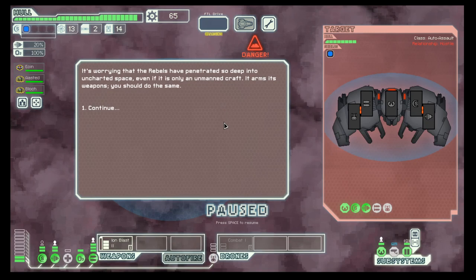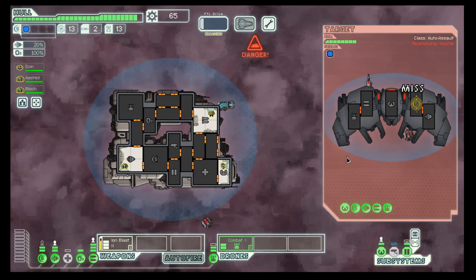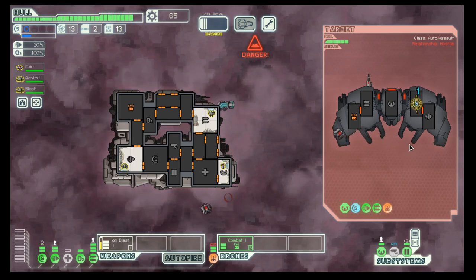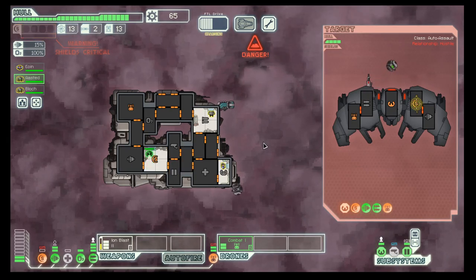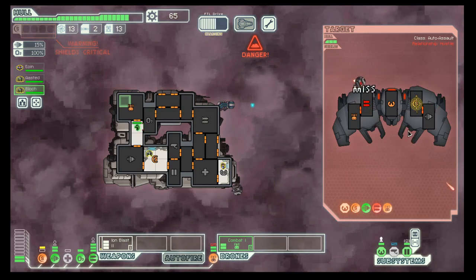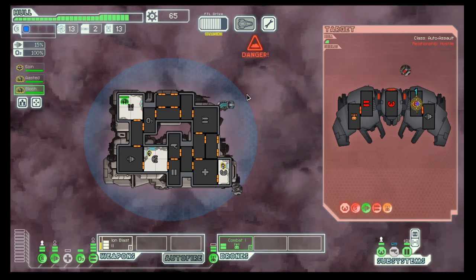Another automated ship. Iron for the shields and combat drone. They also have a combat drone. Weapons are done — that gives us a bit of a breather, so we should do good here. One more hit.